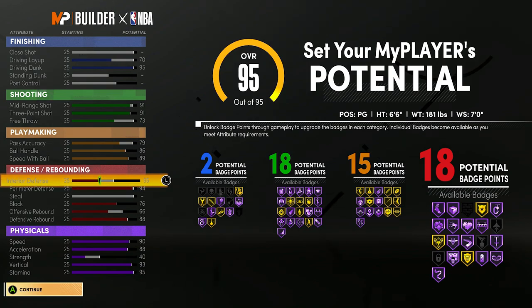I'll get reverse dunks, I'll get every dunk package in the game. Shooting, playmaking, and defensive badges are way more useful. I have 18 defense, 15 playmaking, 18 shooting — that is just so divided up equally. This is the best ISO build in the game. I usually predict these builds 99% of the time correctly in the prelude, and now we're actually in this game before it even comes out for you guys.